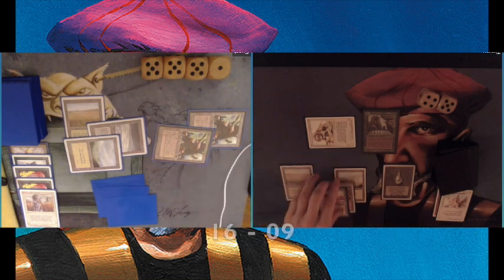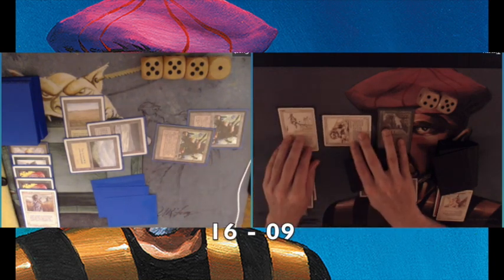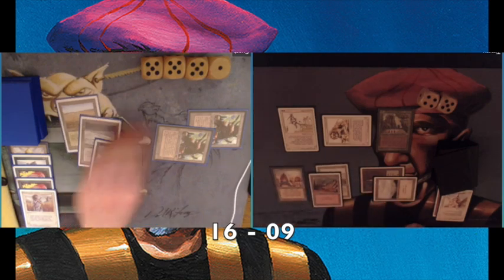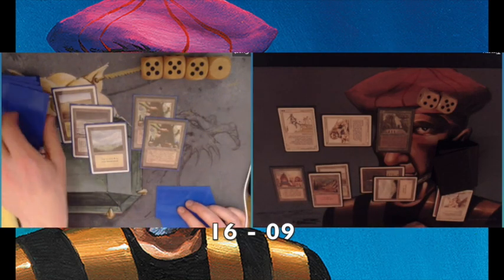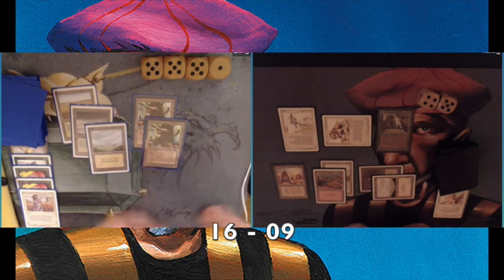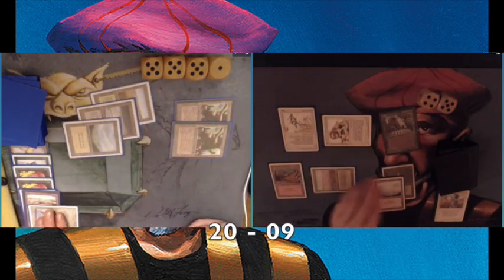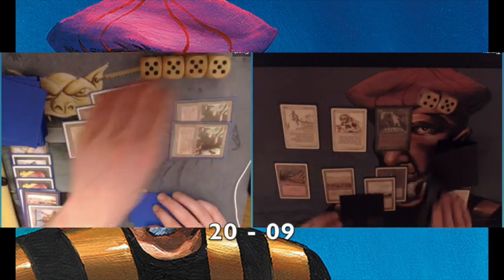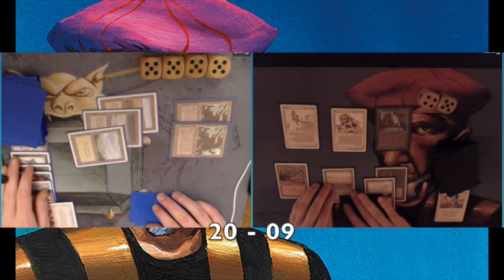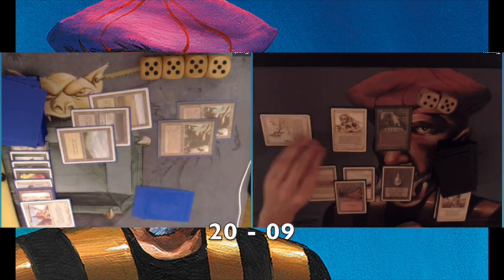That's a little bit problematic. Attacking him with the Alliance, tapping for two, and playing a White Knight. At least the White Knight can ensure that my opponent is not going to attack with both his Factories. He's using his Strip Mine to take away my City of Brass. But luckily for me I have a Swords to Plowshares of my own because he was playing that Serra Angel — that would have been a huge problem. But I'm still in this.